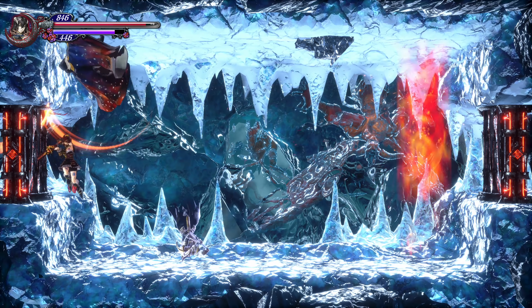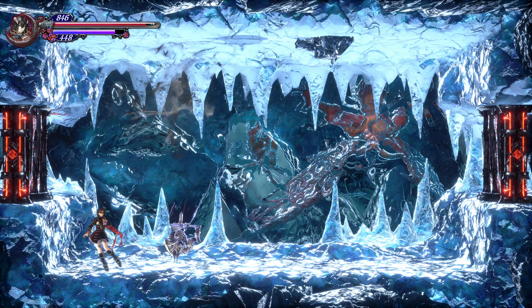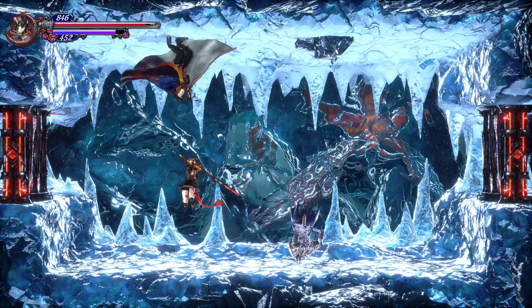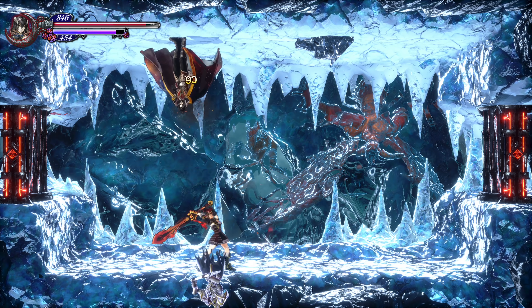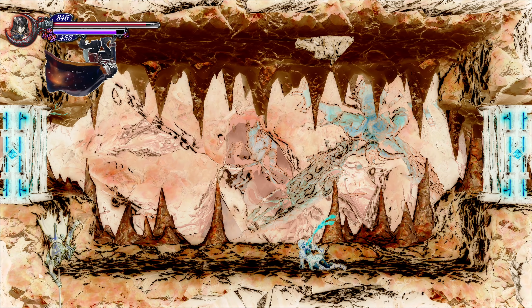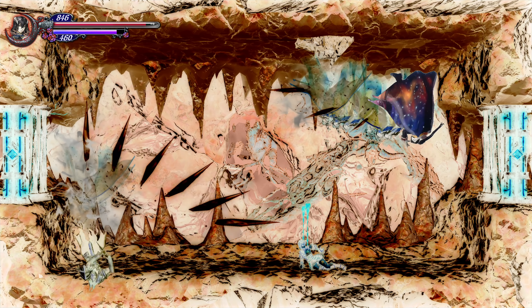There are still flame pillars to avoid, and he can still jump very close to you and slash you. Eventually, as you whittle down his health, he will start transforming into the Wolf, the Bat, and the Mist, and he can deal a lot of damage — especially as the Bat, he does the Wing Crush and just does a ton of damage.